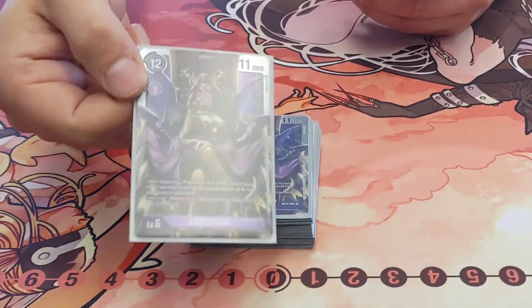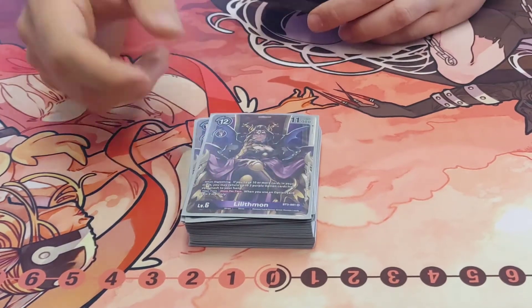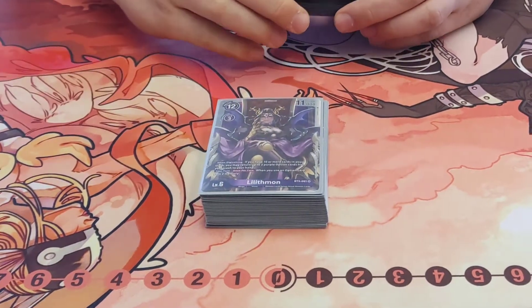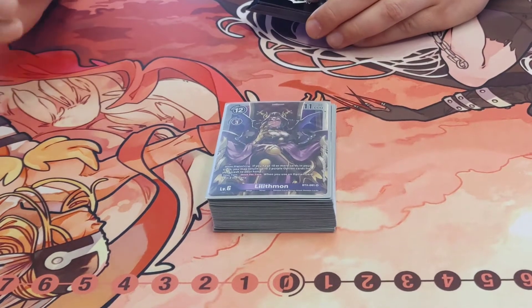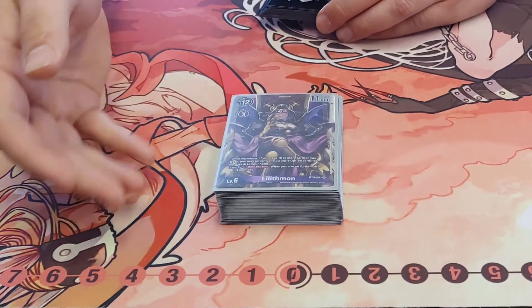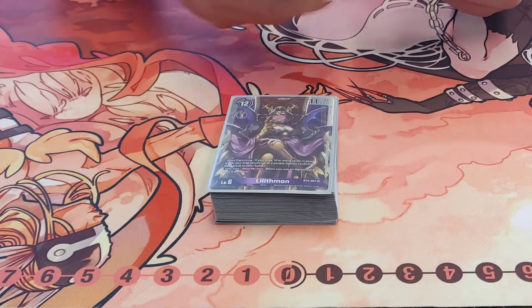The Megas — two Lilithmon. Between the Lilith loop, this is the potential combo and how you get into it. You don't feel bad going into your other Megas as much either. Lilithmon is weaker in the early game; you definitely want to play her in the late game because she's going to grab your options and let you go for your combo. But it's not the worst to digivolve her early because you can always add back on Deeds Orcs.